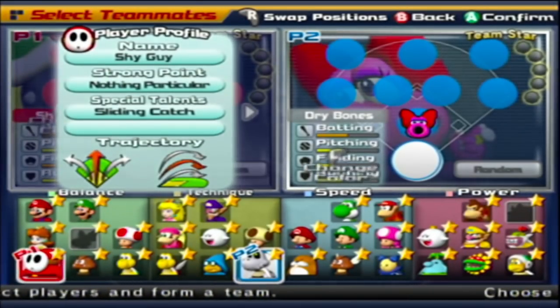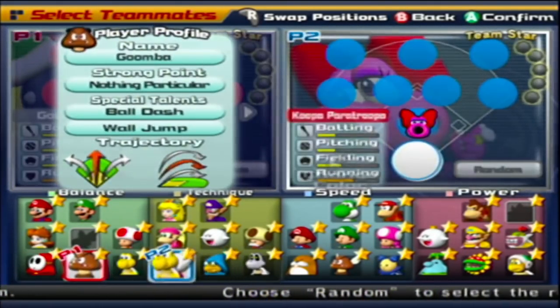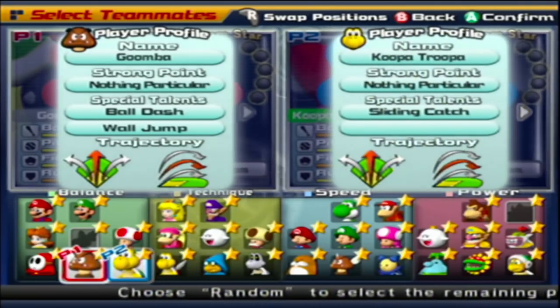Nothing in particular. Some characters have 'nothing in particular' as their special trait. It's unclear if this actually means anything for the character, but it looks like it's pretty straightforward so far.